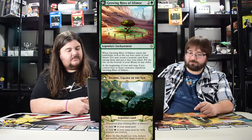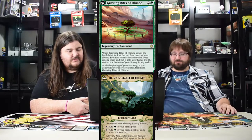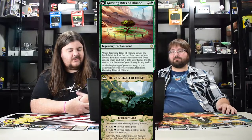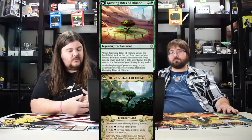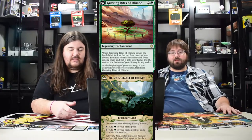Growing Rites of Itlimoc: when it comes into play you look at the top four, reveal a creature and put it in your hand. The big thing is if you have four or more creatures you flip it into a Gaea's Cradle variant. Gaea's Cradle was amazing and you just get it again — tap it and get green mana for each creature you control. Technically you'd have at least four, so four extra mana that turn. Super strong in limited and standard.